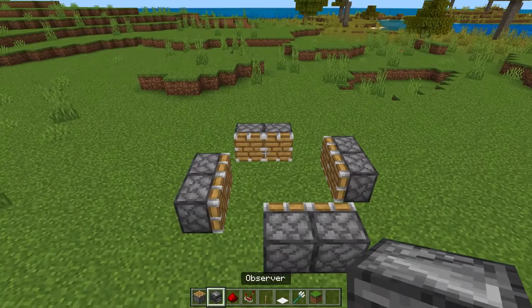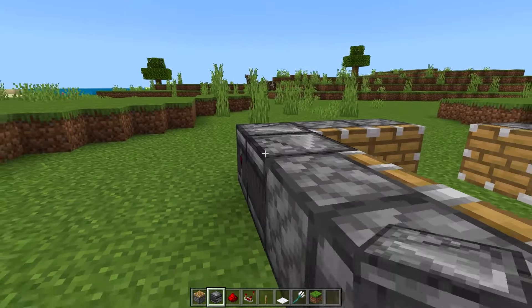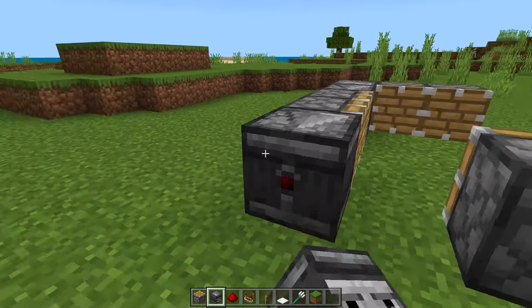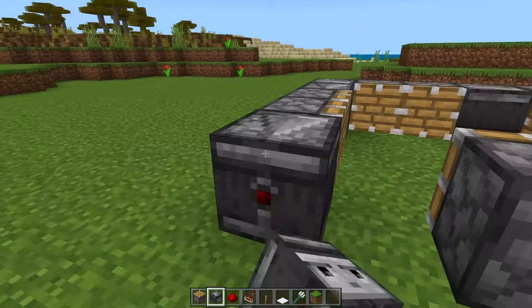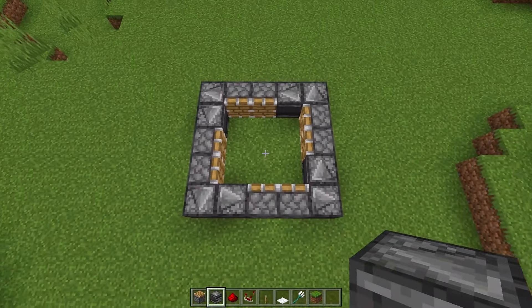You're then going to want to take your eight observers, place one facing into the piston and one facing into that observer, and then do that for all the sides: into the piston, into the observer, piston, observer, piston and observer. So now it should look like this.